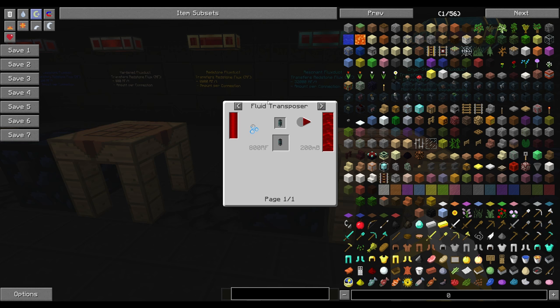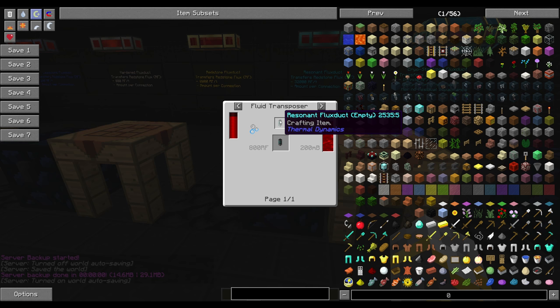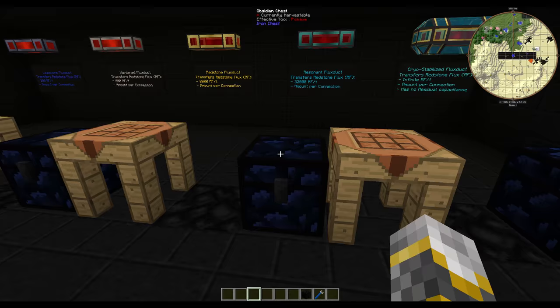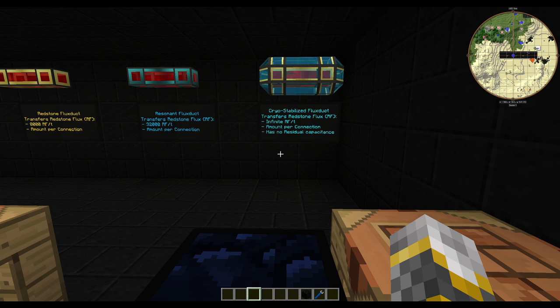Or you can make one at a time with one energy flux duct, one redstone, and three enderium nuggets. You can also put resonant flux ducts empty with destabilized redstone — this is how you make the flux duct itself, which gives you flux ducts. The destabilized redstone is just redstone put in a magma crucible, which will be covered in a later tutorial.